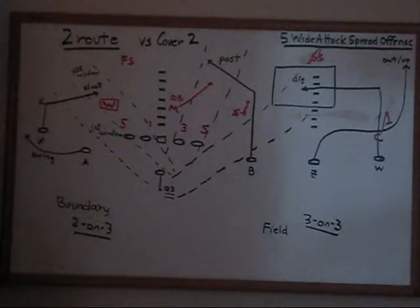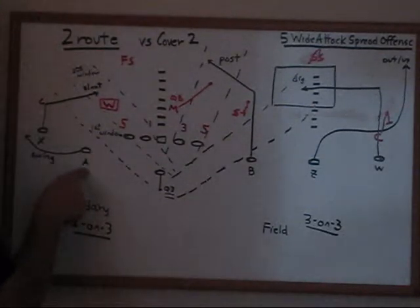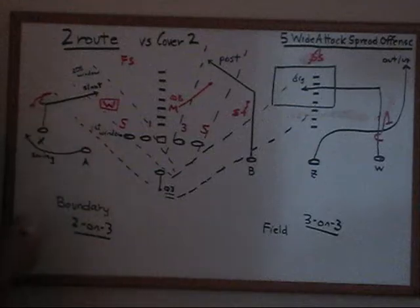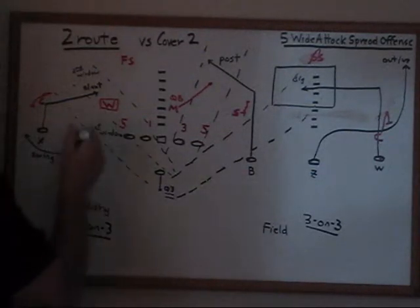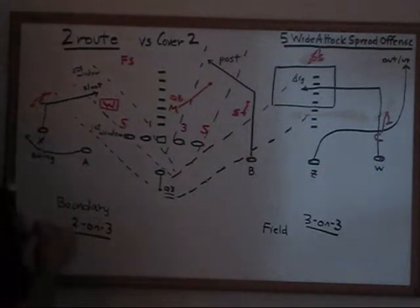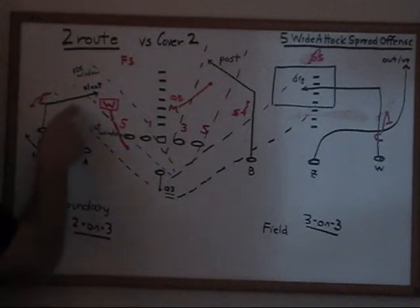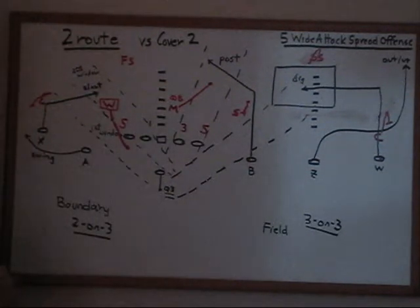We haven't had to change the route on the field side: the post is a real good throw and the dig is still a real good throw; we just know the out and up is probably taken away or is a riskier throw. On the boundary side against Cover 2, we look at the A route and swing route — the corner presses and then comes back off on the swing. Any time we see Cover 2, the free safety has moved over making it two on three, and the Will becomes the blitz man. If the quarterback sees that blitzer pressing the line of scrimmage, we already have the perfect built-in answer: throw the slant route because the first window is wide open.